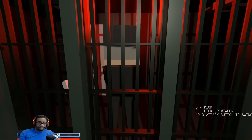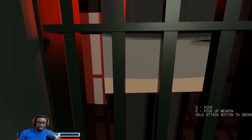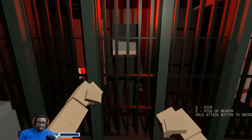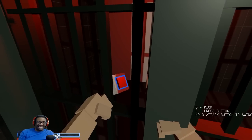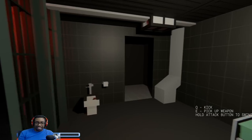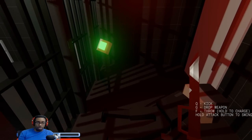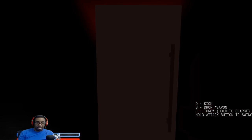Hey, let me out of here! So I just punch him? Wait — okay, was that a block or something? Press the button. Oh, this is open — let's go in here and see what happens. E to pick up weapon — oh, I got a little knife! Never enough of the knife. Let's go through here.